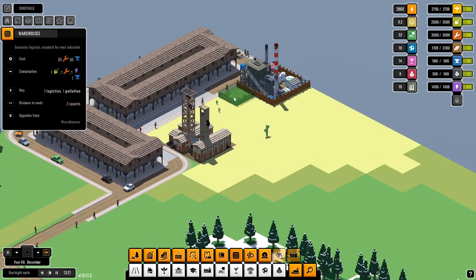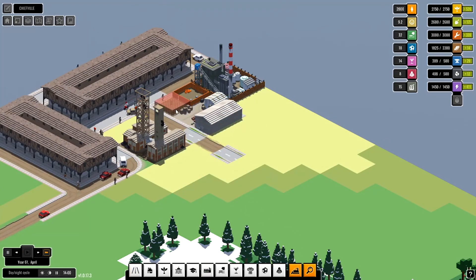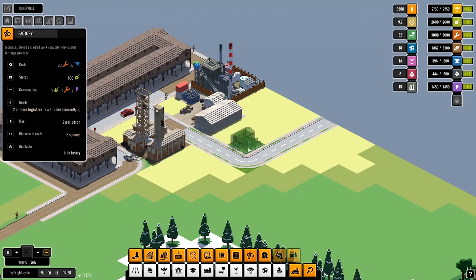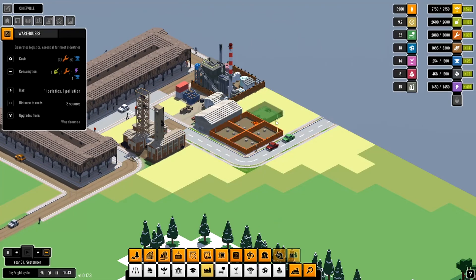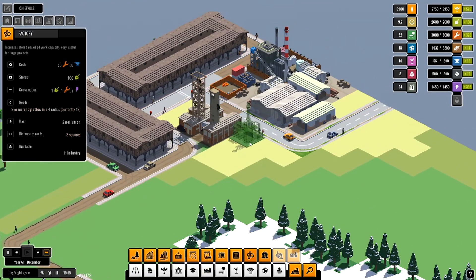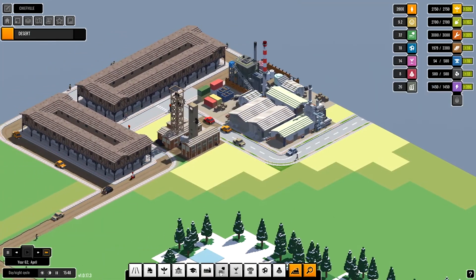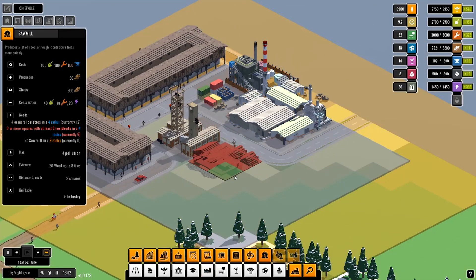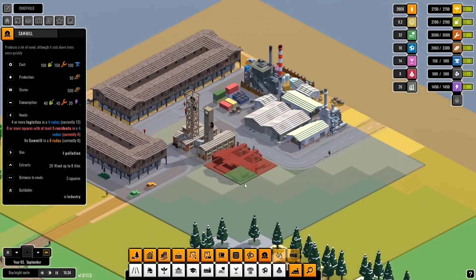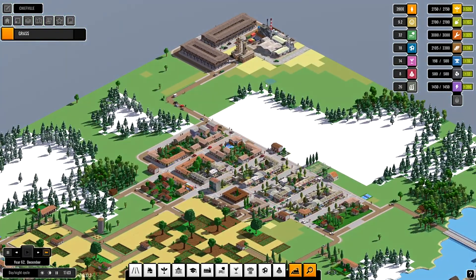Here we go, and of course we can make a little community on this side just to get some coal out of it. Now we're gonna get lots of coal which means I can build the coal power plant now — perfect. Sawmill — probably not the worst thing to build. More logistics. I think we're gonna build an industrial complex on this side.